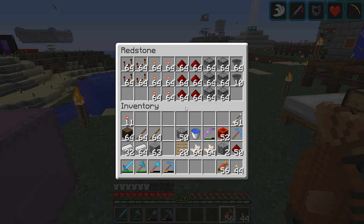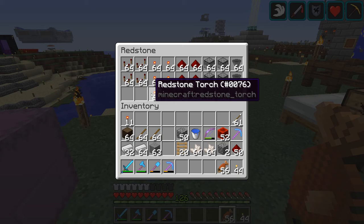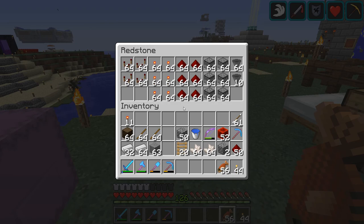From what I can tell I'm going to need a lot of comparators and repeaters, so I got a couple stacks of each, a lot of torches, and six stacks of redstone in case I need to make more. It's very dropper-intensive so I made six stacks of droppers — I probably won't need that many, but better to have extra. I've got a little over a stack of hoppers, though I may need more as the iron farm catches up.